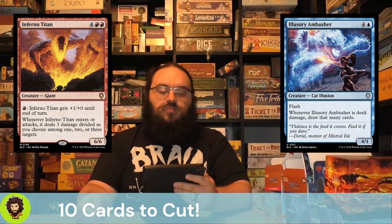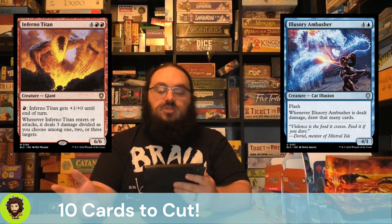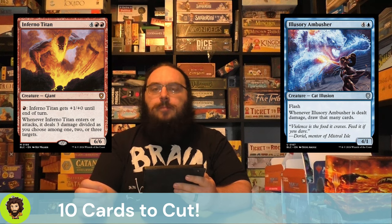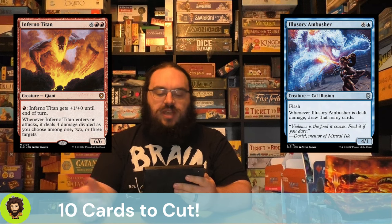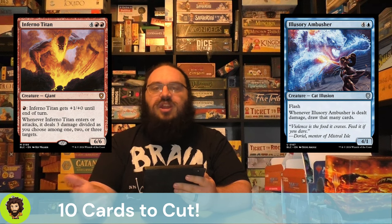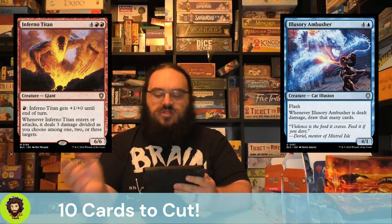Inferno Titan is 6 mana right off the bat. He does have fire breathing, and whenever he attacks you get to distribute some damage — a pretty prime candidate for the offspring effect. But again, that mana cost is a little high, and I think we can get things that give us more repeatable power over the course of the game.